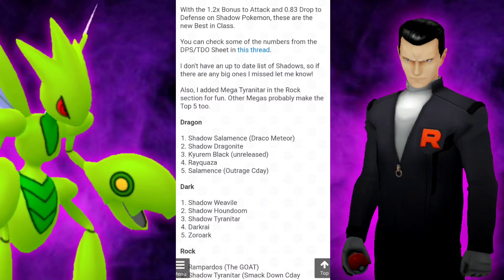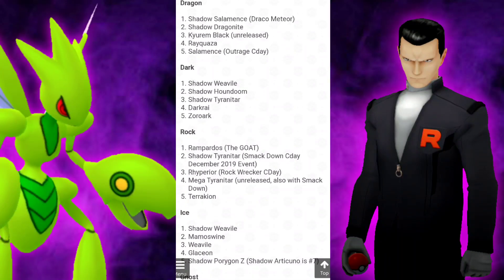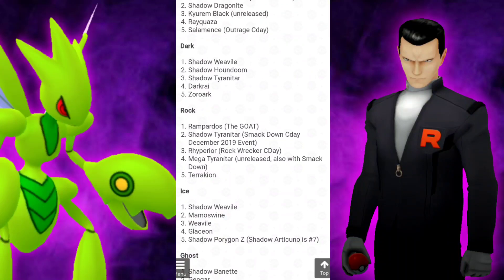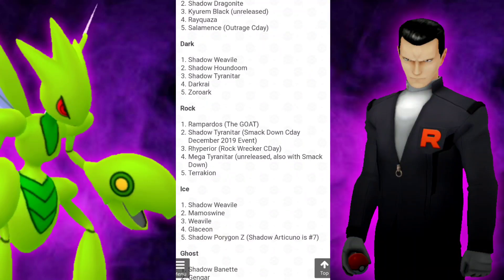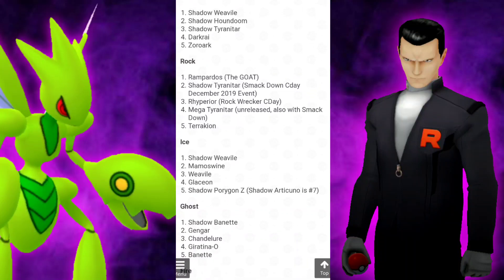Taking a look at a list Ryan Swag put together — I'll leave a link to his Twitter in the description. Looking at the Dragons, we have Shadow Salamence in the number one spot with Draco Meteor, then Shadow Dragonite, then Kyurem Black, which is going to be outperformed by the Shadow Pokemon. Rayquaza is in the number four spot, and then Salamence with Outrage Community Day. We previously went over that you should possibly TM away Frustration and prepare these Pokemon for Community Day moves, though there has been no confirmation they could learn those.